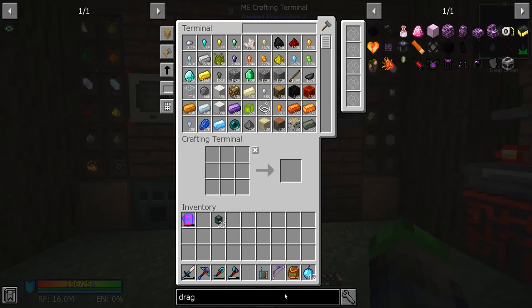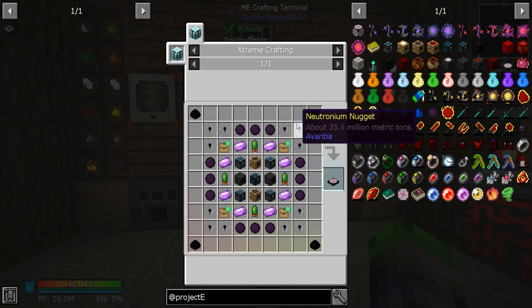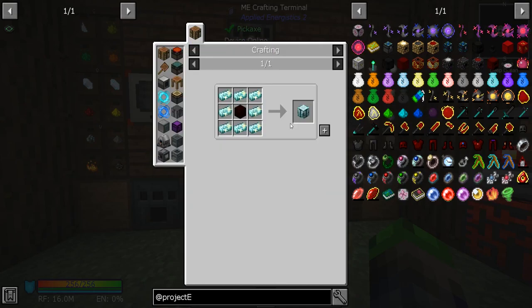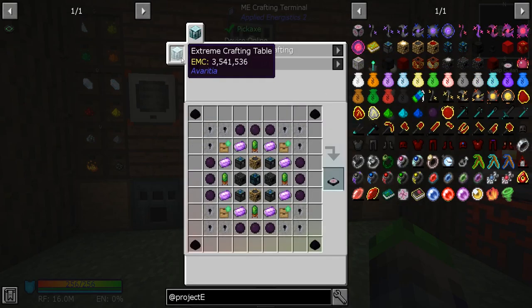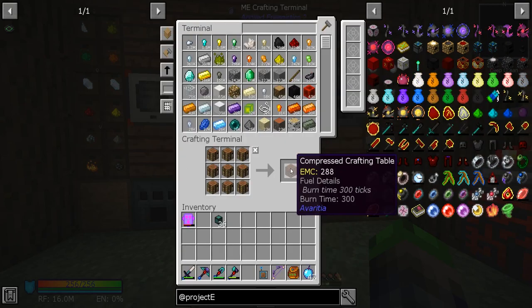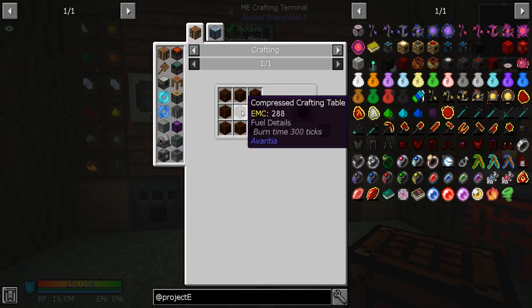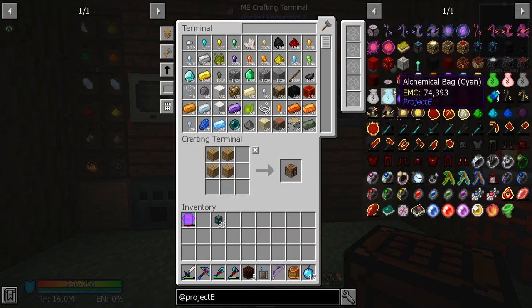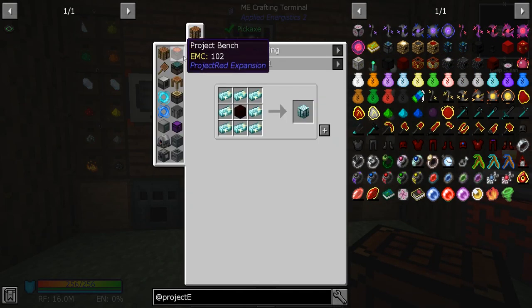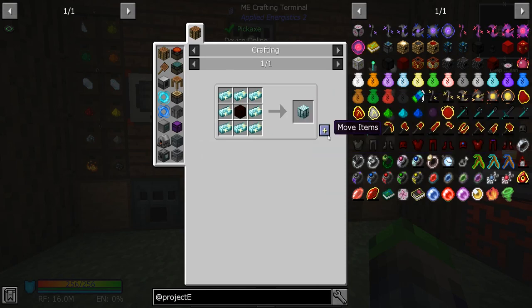The dragon eggs we got are for the extreme crafting table, and we're going to be making that today. I made nine — I feel stupid — and we need a double compressed crafting grid. Let's make up some more of these. We can now make the extreme crafting workbench!